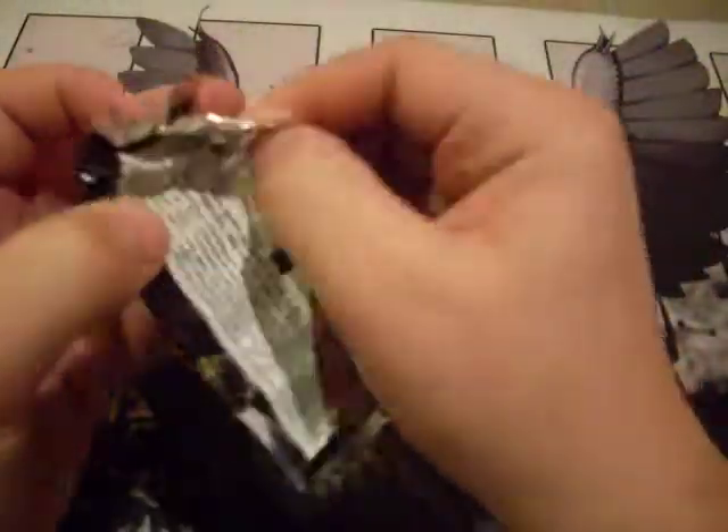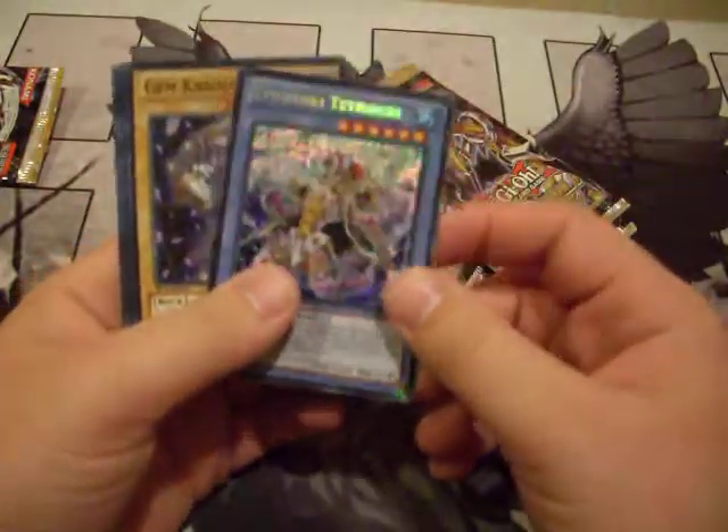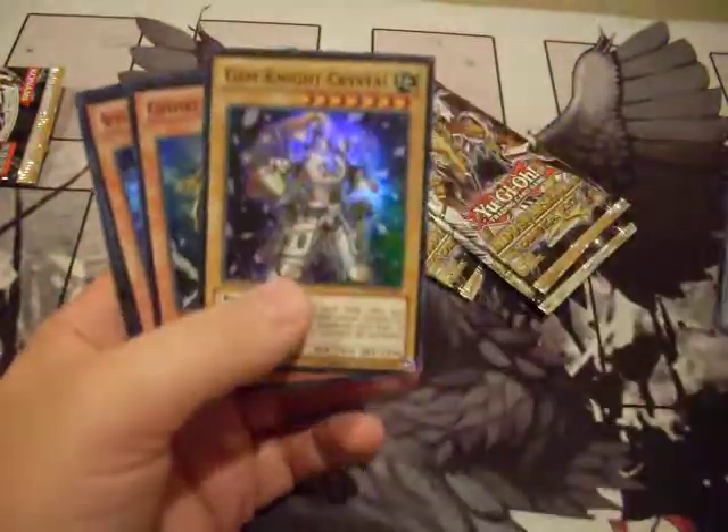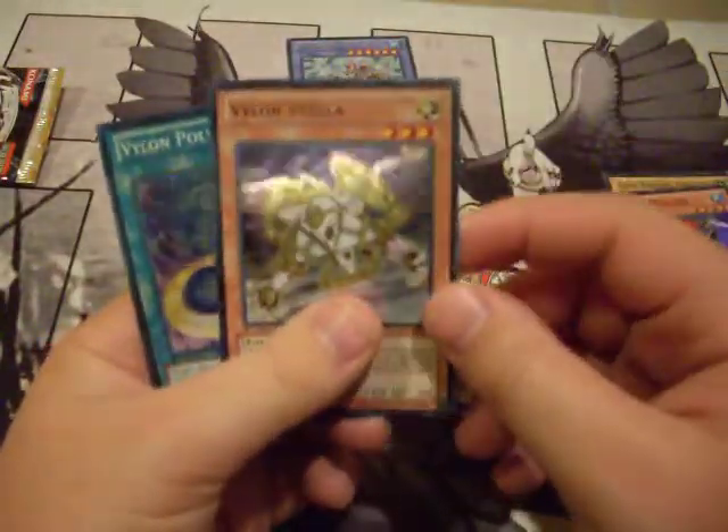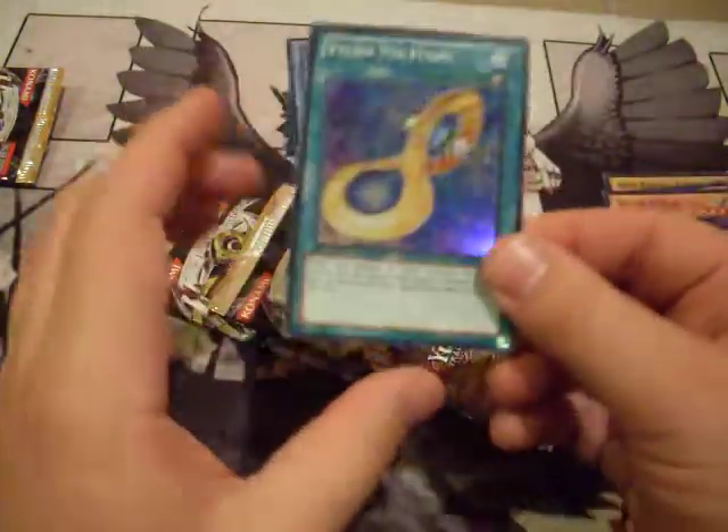Be sure to comment, subscribe, and like the video if you want more openings. First pack — so you know how Hidden Arsenal works, you always get a secret, and this one is Evagishki Tetroger. We also got Gemnite, Crystal Gishki Mollusk, Vylon Stella, and Vylon Polytope. Those Vylon equip cards are cool — they all search each other.